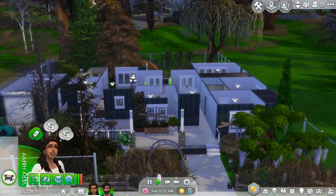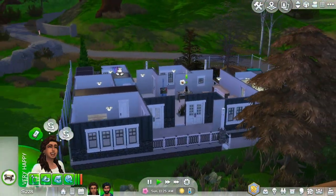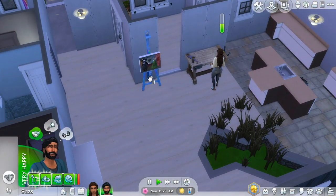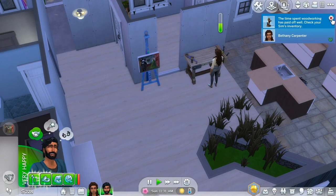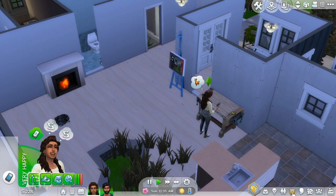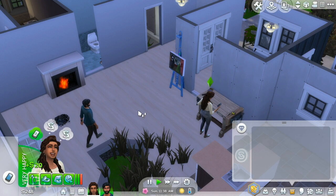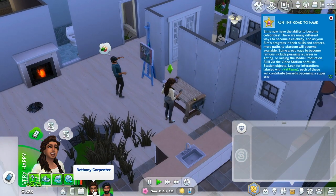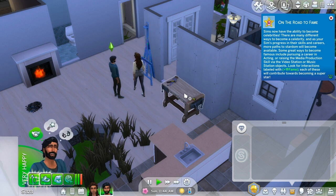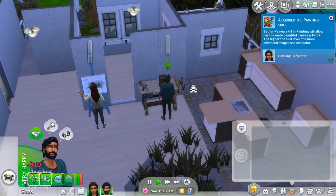Did he just finish? We'll have him sell this to a collector. Then we'll have her paint and him woodwork — that'll be a good idea. Have her sell her horse sculpture for $20. Have him sell the painting. Now we'll have her paint and him woodwork — I think that'll be the best idea.